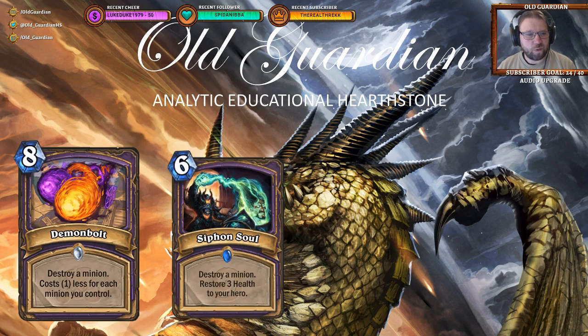We also got to see a Warlock removal spell, Demon Bolt. Eight mana, destroy a minion, costs one less for each minion you control. And first off, don't put this in your Zoo deck — you really, really don't want to put this in your Zoo deck. Zoo doesn't want a card like this. You're much better off running Soul Fire. And if you're playing Control, you're going to be much better off running Siphon Soul. So please, don't play Demon Bolt.